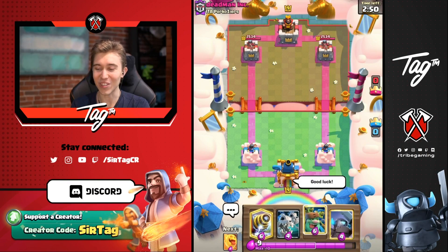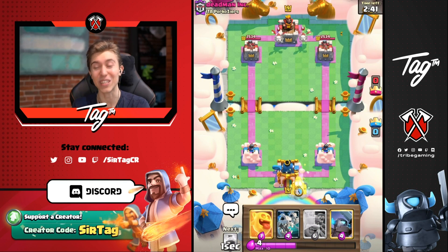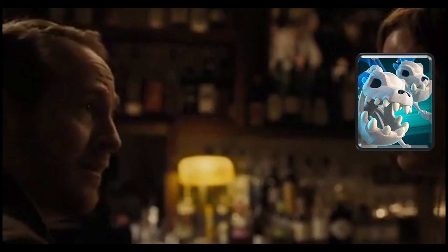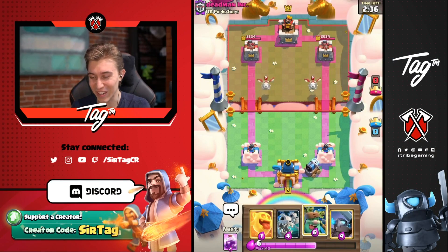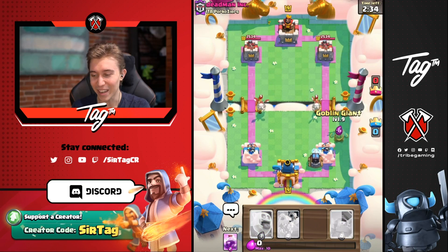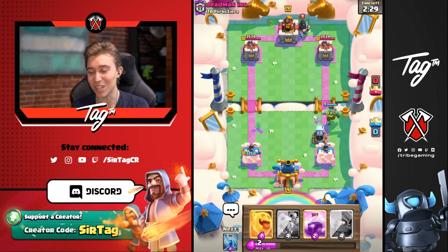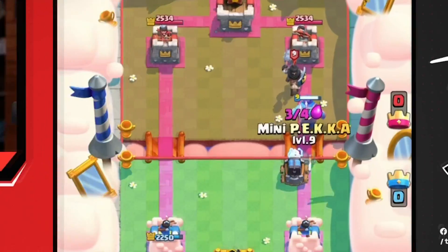New game — we can go for a Sparky in the back and kite everything into us. We're definitely going for Sparky now because he split Skeleton Dragons — that's four Elixir wasted, and that's all his damage per second gone too. I'm going for Goblin Giant here. Make sure the Skeleton Dragon locks onto that and not our Tower or Sparky. He's going to go for a Dark Prince — I love seeing Dark Prince cycled like that.